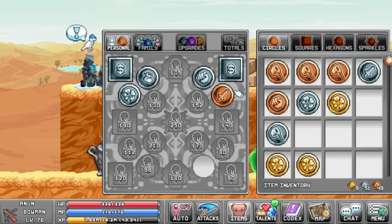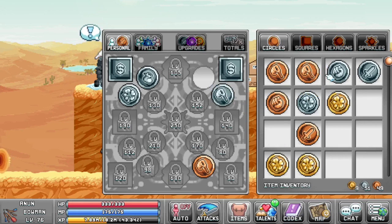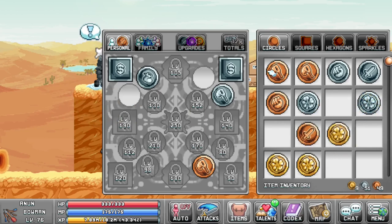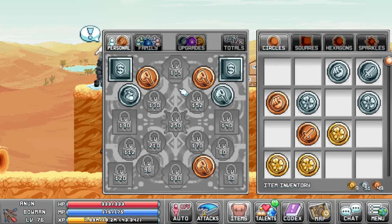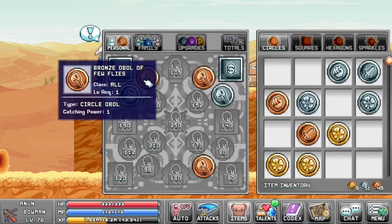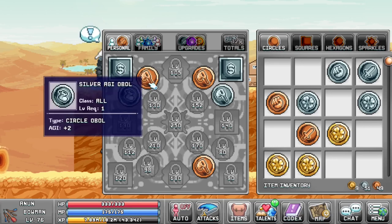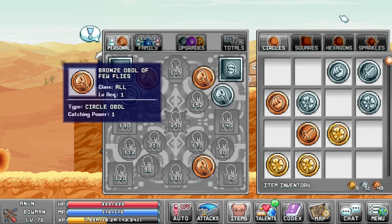Going down to the obals, I don't really have the best obals. I'm going to equip that guy, take that guy off, equip that guy, get rid of this strength one, get rid of this guy as well, and replace those with my bug catching nets. You want to keep your silver obals of agility. The reason why is because you get two catching power and one agility. You don't want to be having your bronze obal of few flies over your silver agility obal — I find that you gain more power and more additional efficiency over the actual catching power.